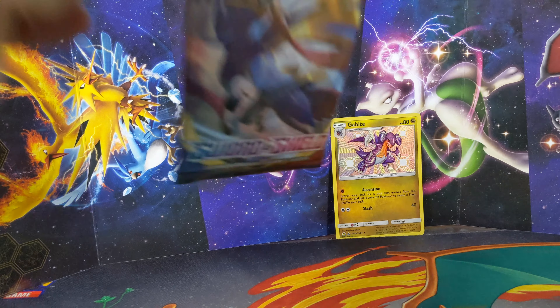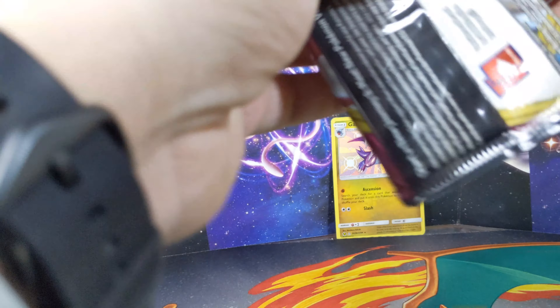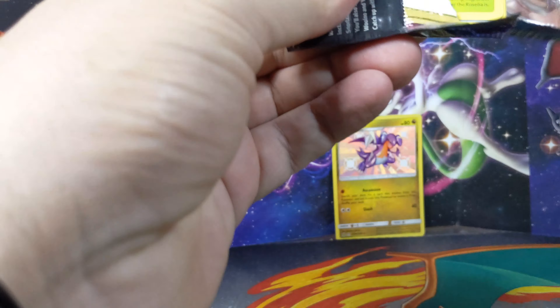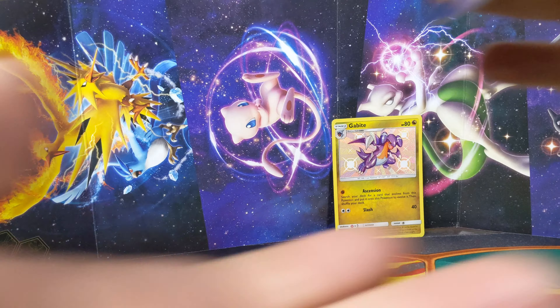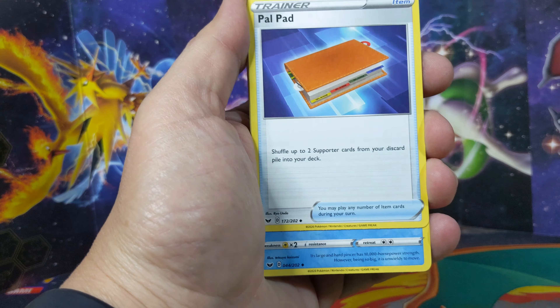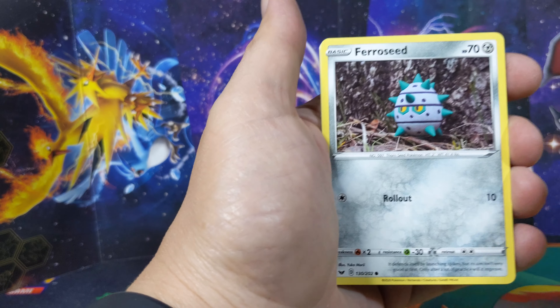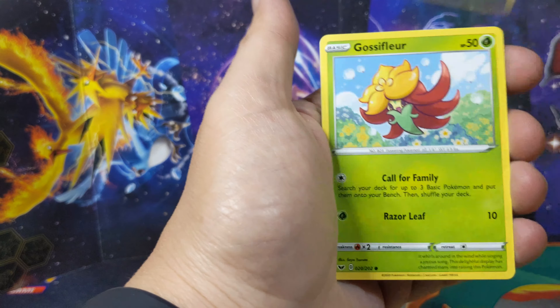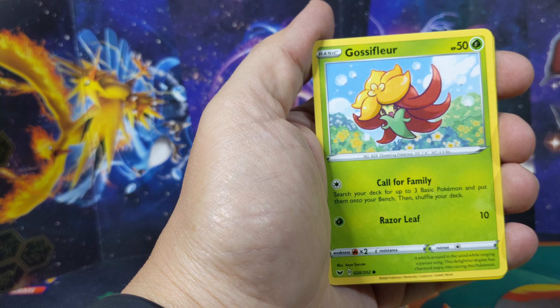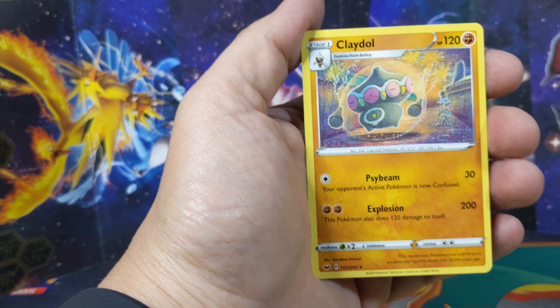Let's see what we can do with Sword and Shield - not my favorite set but I still haven't collected much from it. Fighting energy, Kingler, Rhydon, Krabby, Gossifleur - never heard of that - Roselia, reverse into a Claydol... that's like, what are you doing?